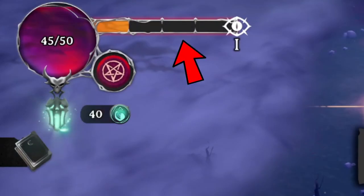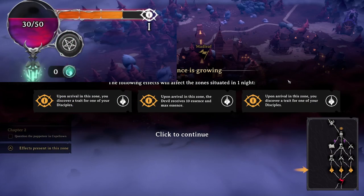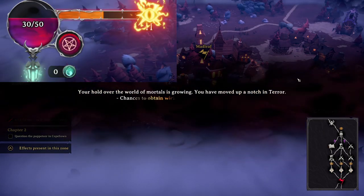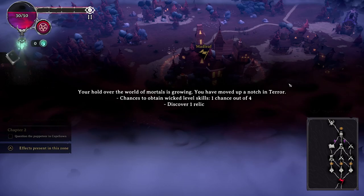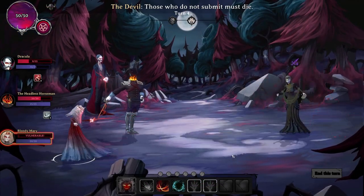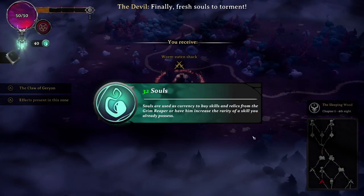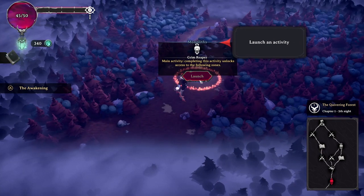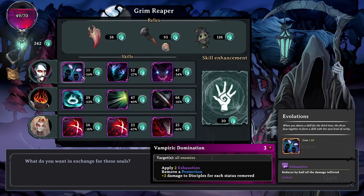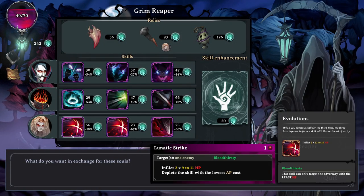Adjacent to the essence is your terror rating bar, and below, your soul count. Every four pips will increase your terror level among the populace. With each new level, you gain improved chances of accessing better skills and more relics as you progress. As you kill humans through the run, you can absorb souls. With these, you can trade with the Grim Reaper at certain points on the map for either relics or skill upgrades.